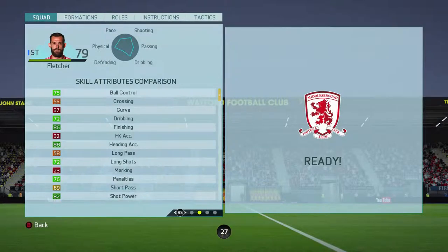Looking at his skill stats: he doesn't have good ball control at 75, and not great dribbling at 72. But he has really high finishing — that's what I talked about earlier, his finishing is amazing. His free kick accuracy is awful at 32, but he's got 88 heading accuracy, 72 long shots, and 82 shot power. He's just very good at what he can do.